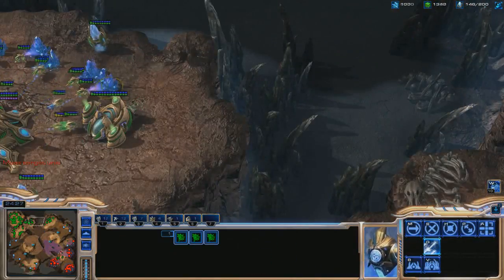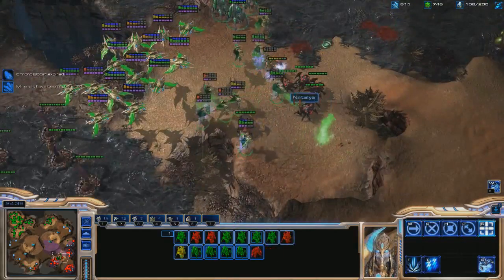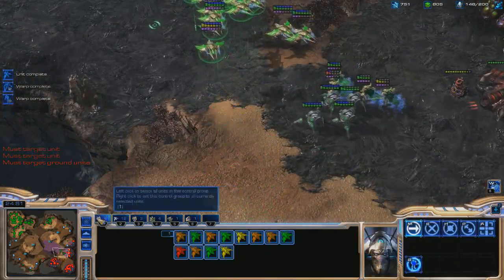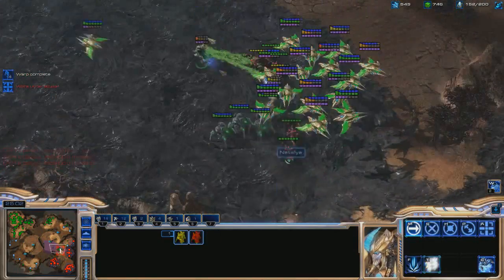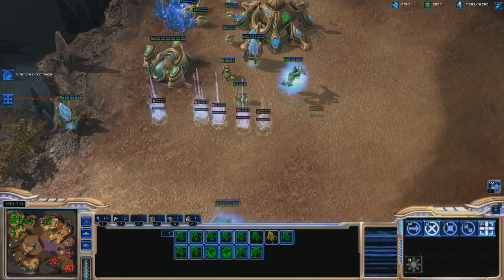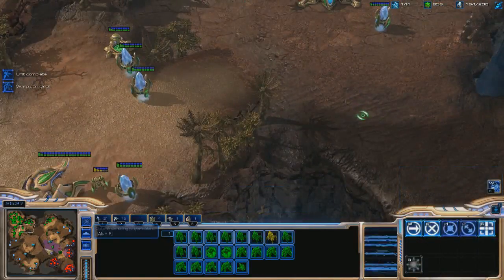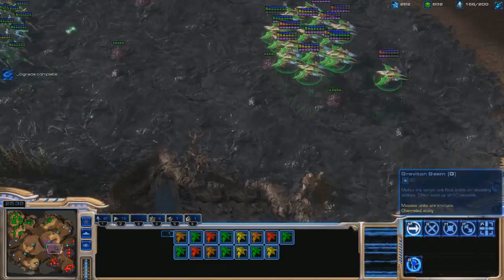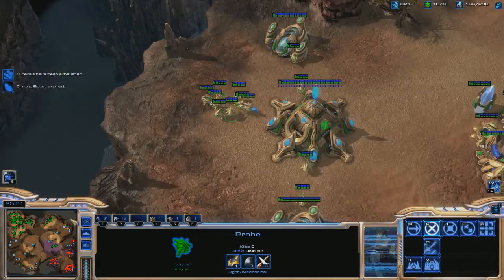I'm getting a bit sloppy here with my High Templar — I was feeling really sloppy because I knew I had the game won. I'm floating some money, just spending on warpins, losing quite a few High Templar for no reason, but mainly because I already know I won the game and I'm just waiting for him to leave. There will be a replay in the description — if you're watching this from YouTube you can download it from drop.sc. I really want you to see how much more map control I have over the Zerg on this map, and how blind you can make the Zerg with the Phoenix by taking watchtowers, being aggressive with pylons, and killing Overlords around the map. If you're not convinced this build gives you a lot of map control, you can download the replay and see for yourself.